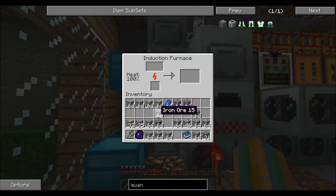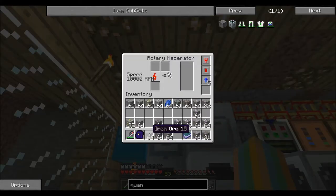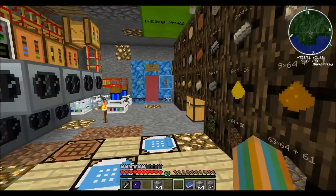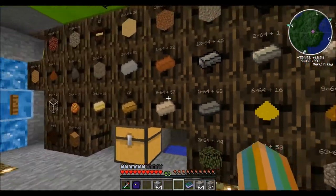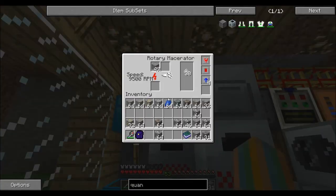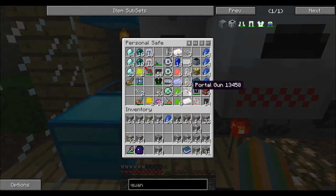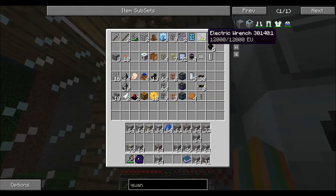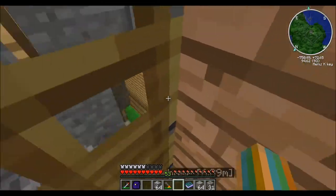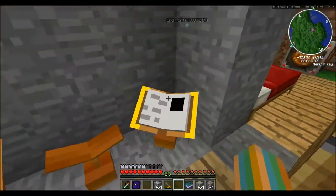I can't decide which mod I want to explore next. I want to explore either railcraft — well, not railcraft but Steve's Carts — or Factorization. I've been working on producing steel and coal coke. I'll probably end up doing all this offline. This is a lot of smelting for what I have. First thing is first, I want to grab my hybrid solar panel out of there.